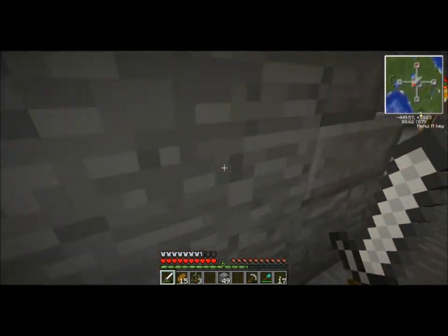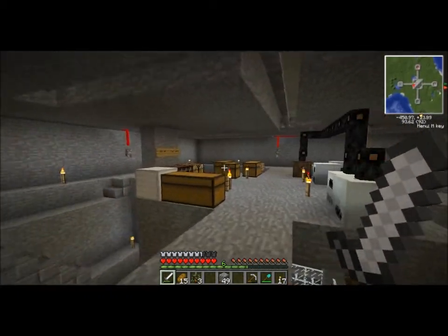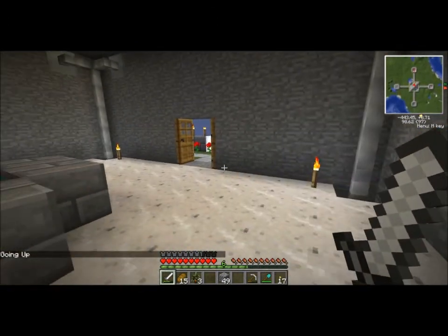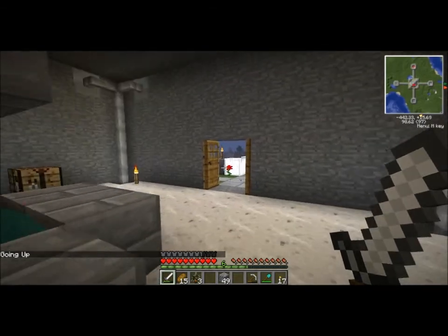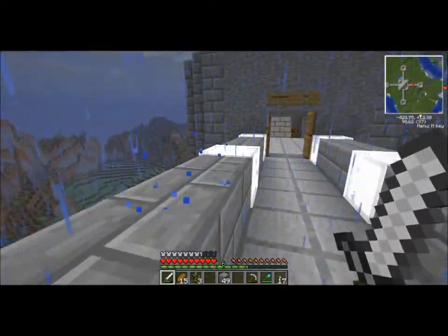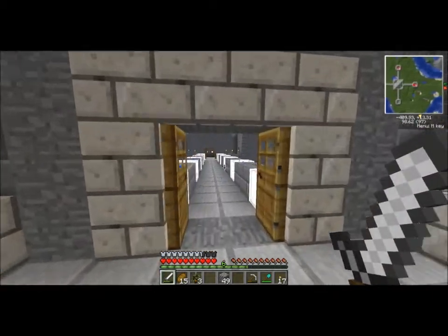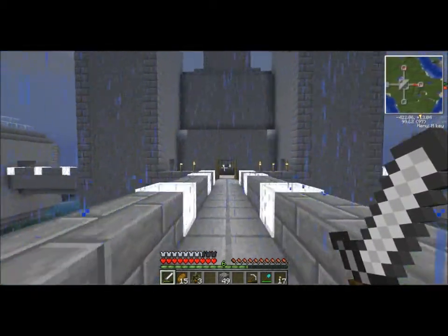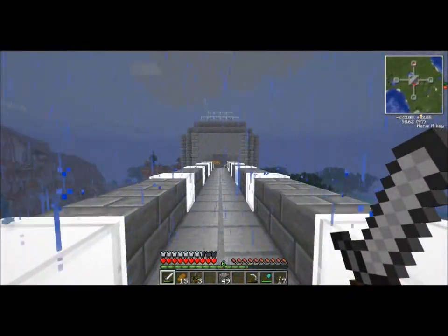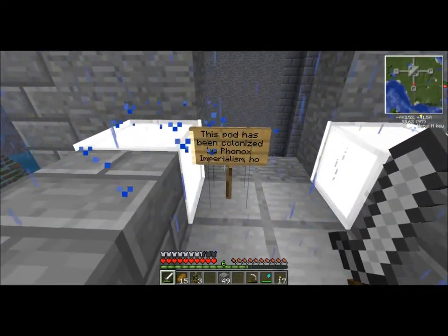I know Phonix was — you can't build a floating thing and call it a secret base, though. This can't be a secret base. So this is just some kind of chamber here, and this is the structure of it. It's pretty epic if you ask me. Express Set's pod — it's cool. Who else's pod is here? Is this a free one? Uncolonized, for Phonix's Imperialism.